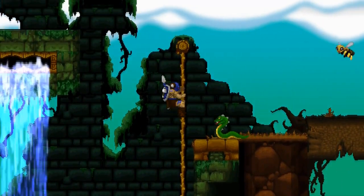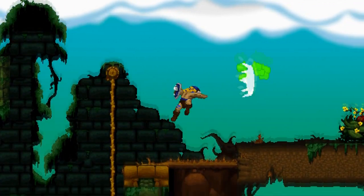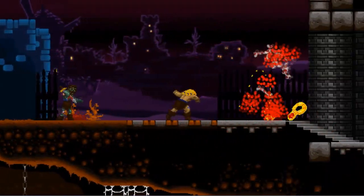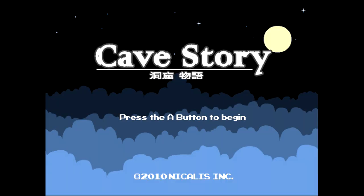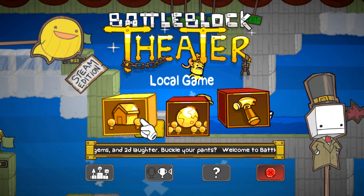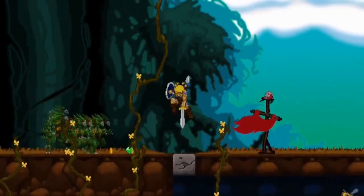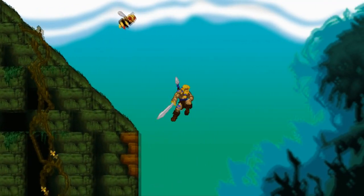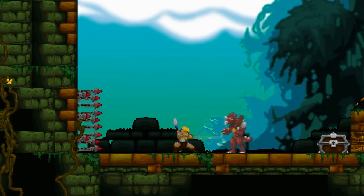There's a seemingly endless number of indie-developed side-scrolling action platformers available on Steam right now, and it's getting to the point where they all sort of blend together. There are mega-popular games like Cave Story, Shovel Knight, and Battle Block Theater, but then there are dozens and dozens of other games that all look and sound the same, and you get the general gist of the gameplay from one glance: run to the right, jump over stuff, kill stuff.